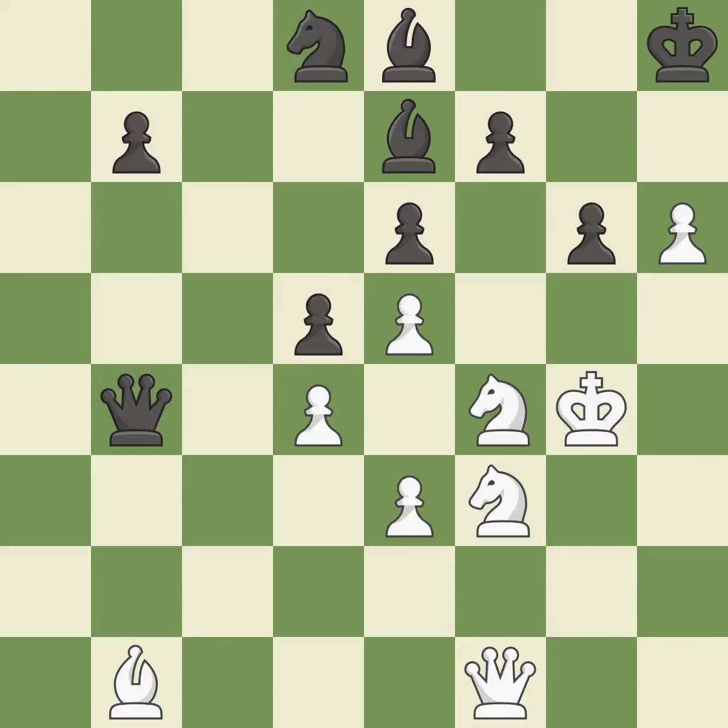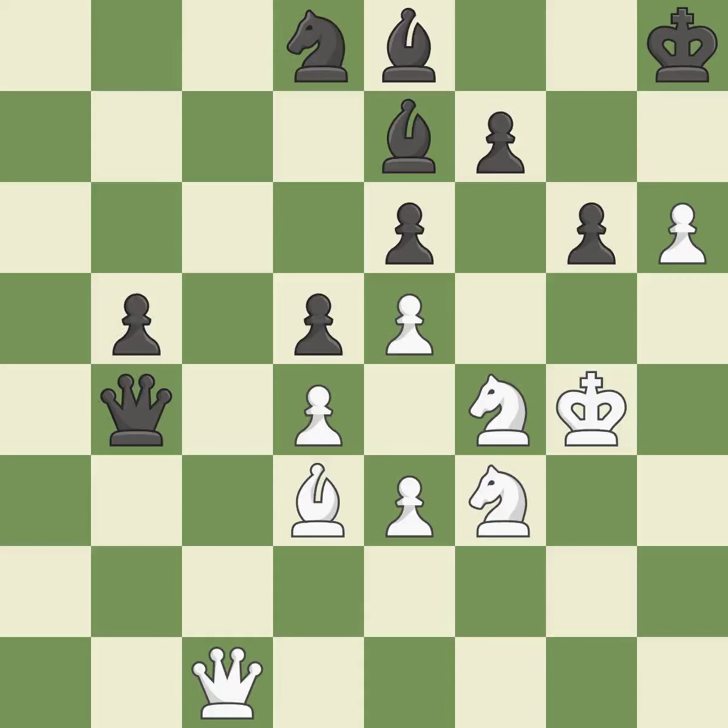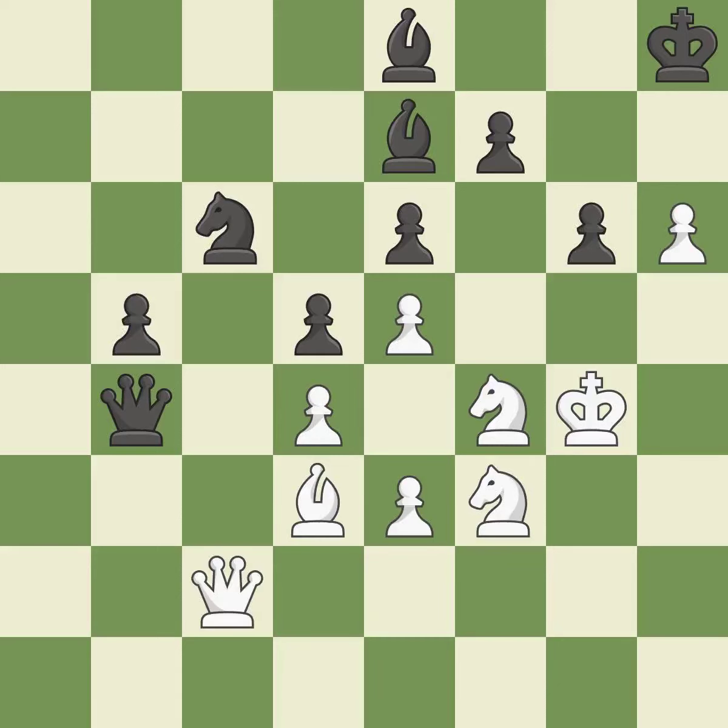This misses a chance to make a pawn-winning threat — that falls flat. As a result, the bishop may now control more squares because it is in a better position. A passed pawn is pushed by this. A powerful play. This loses a chance to imply that winning a pawn is possible — it is incorrect.